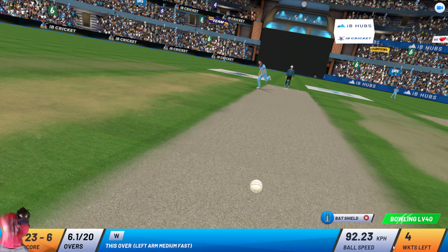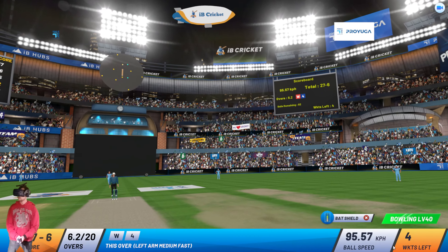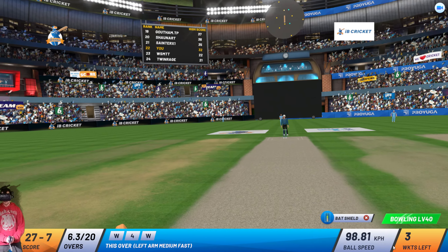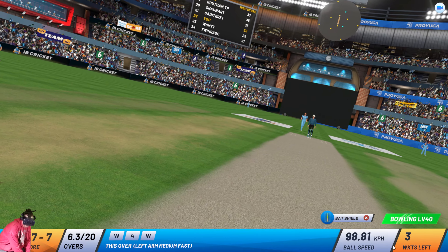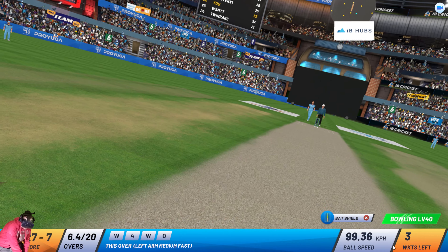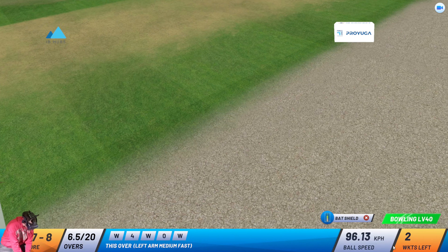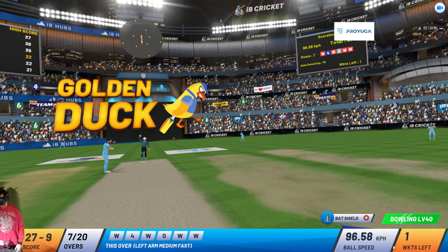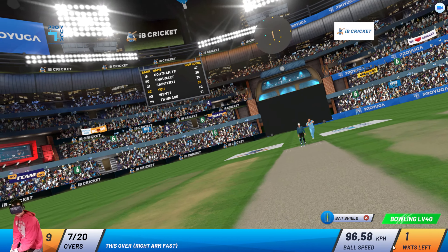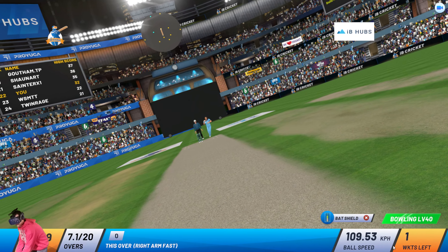That's bold! Keeper drops a sitter. Finds the boundary and puts on the top of the mark. What a beauty! That's a fantastic effort ball — bowler extracted considerable extra bounce. That's bold again! Another wicket for the bowler — on a hat-trick now. That's the top-notch banana ball. Batsman gets the golden duck with this bat. Superb over for the bowler.